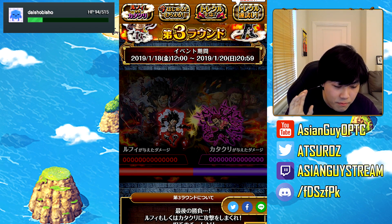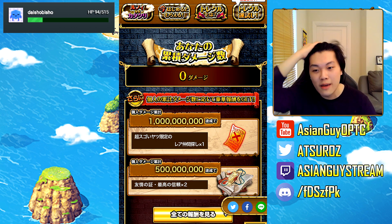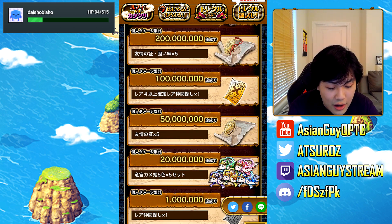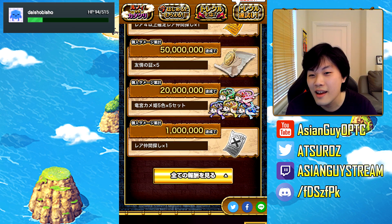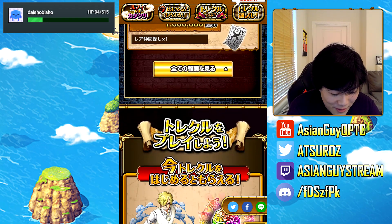For part three, based on how much damage the community deals — if one billion damage is done by the JP community, everyone will get one free legend pool. Regardless, after one million damage everyone gets a silver or higher pool.